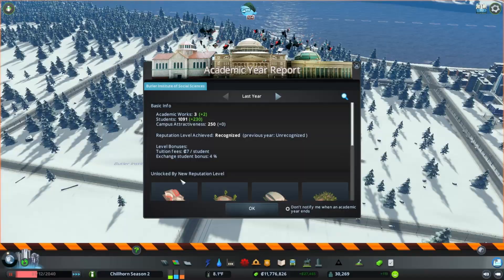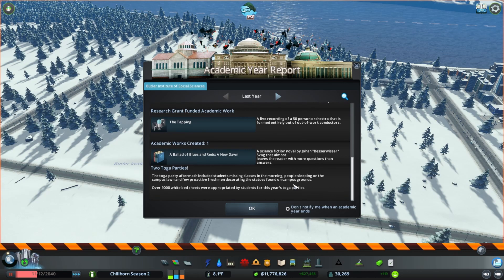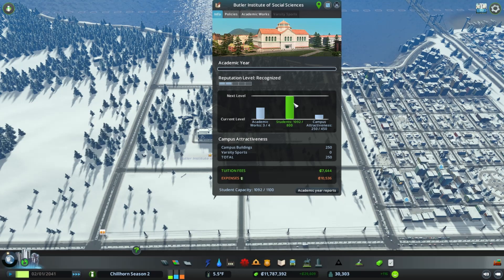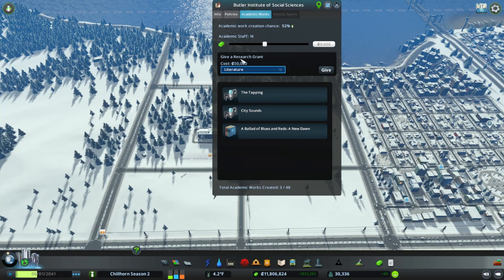We did it — we got three academic works now, two just this school year, and that's going to help us out a ton. Students were over a thousand and attractiveness is high — we are a recognized university now. We unlocked the cafeteria, a fountain, a gymnasium, and an outdoor study area. We have plenty of students already; we just need to up the attractiveness. Let's go back to academic works — we got the Ballad of Blues, which is pretty cool. I don't think I've ever done this campus style before. Let's do another music grant and drag it down to 50,000 — money's still fine. We're going to extend the campus out a little bit.